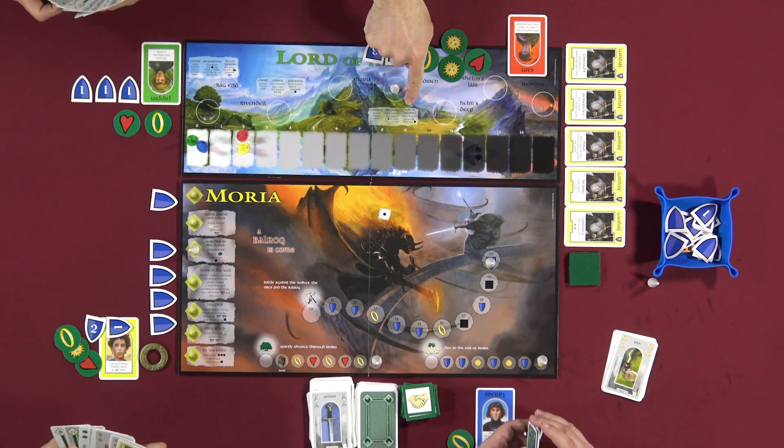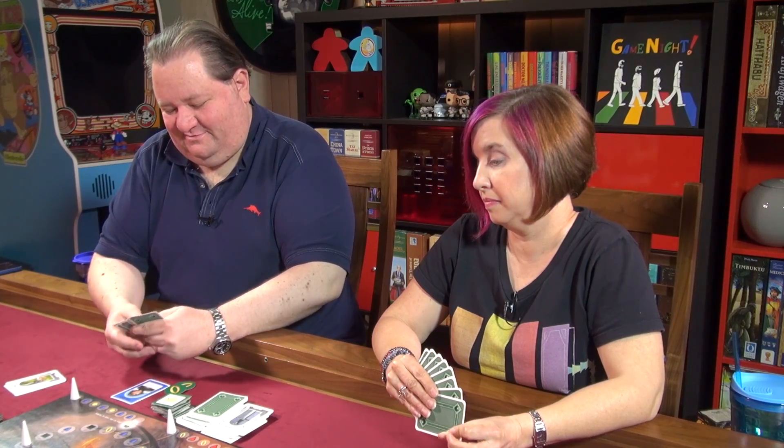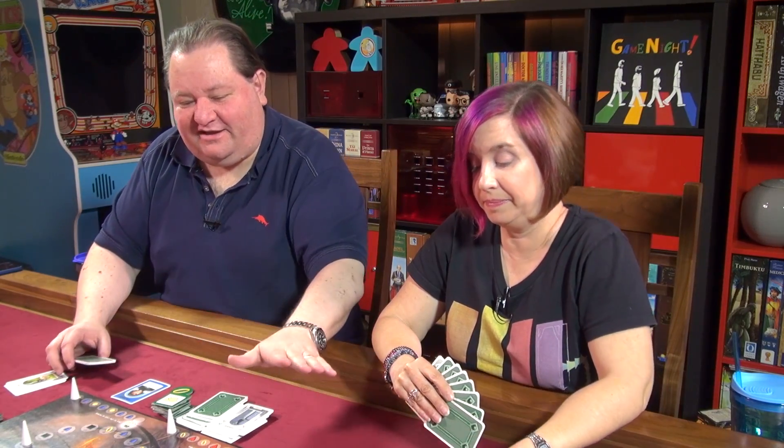We forgot to determine the new ring bearer! Whoever had the most ring tokens — Nikki had two rings going into the scenario, so she becomes the new ring bearer. If there's a tie, it goes to the person closest to the left of the ring bearer. We shuffle the tiles again for the next scenario. Now for Lothlorien steps: the Test of Galadriel — each player either discards a wild, otherwise roll the die.